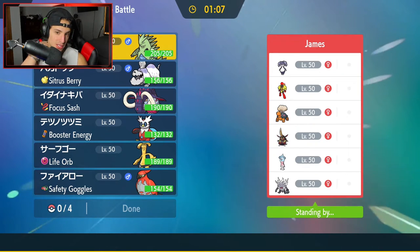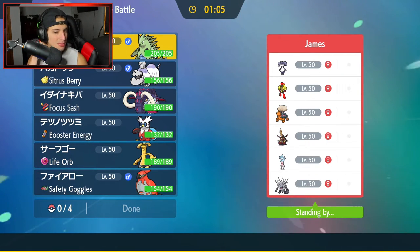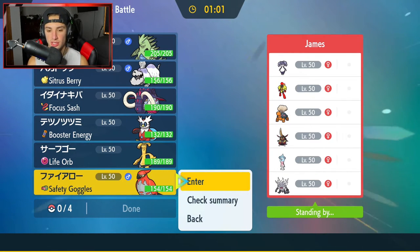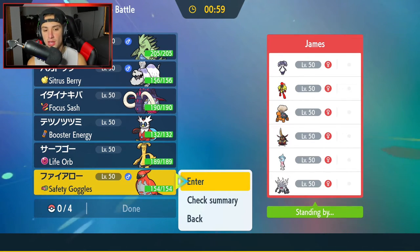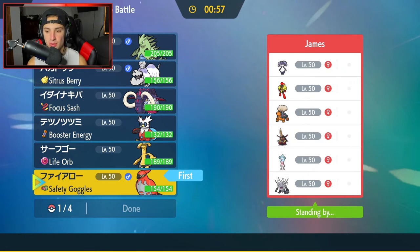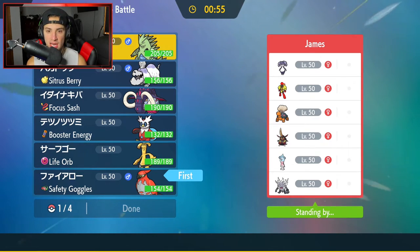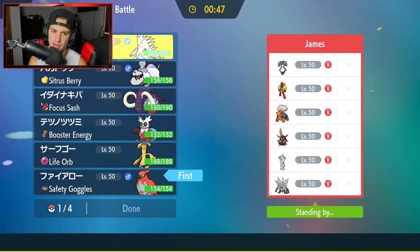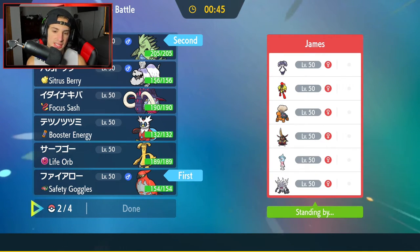I do like T-Tar for the lead. I could also go with Talonflame — it stops first turn priority moves — but that's not considered a first turn priority move, so I definitely want to rock out with Talonflame and T-Tar. I really like T-Tar here considering Dark is super effective onto a few of them, plus we have the Rock moves. So I'm going to lead T-Tar and Talonflame.